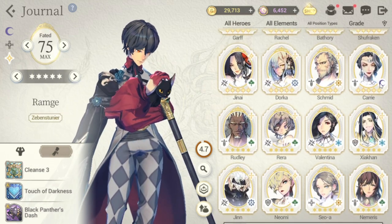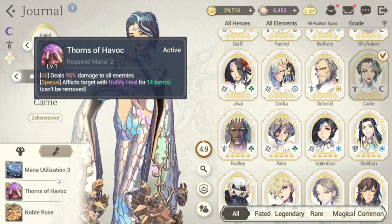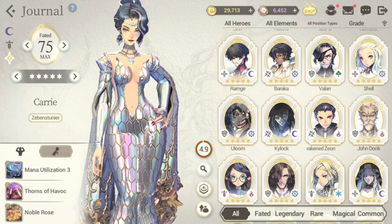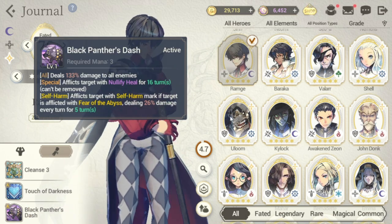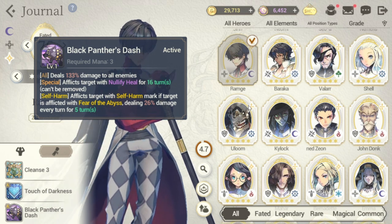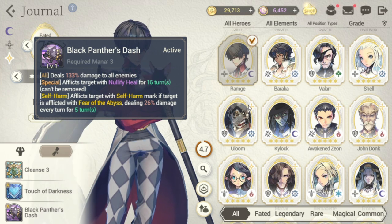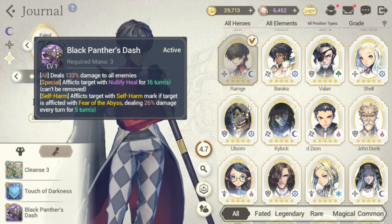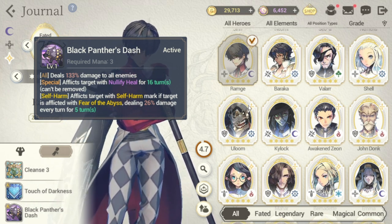Just to note: Carry's nullify heal from S1 lasts 14 turns. For Ram G's S2, it deals 133 damage to all enemies with nullify heal for 16 turns — a longer nullify heal at 16 turns versus Carry's 14 turns.